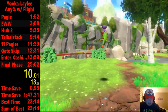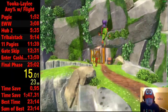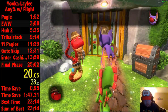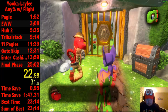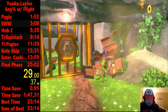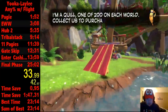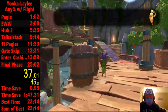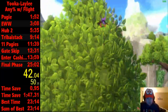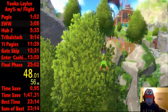Any% with Flight requires you to get enough pages to reach the fourth world and get a pagey there with the Flight ability. Any% is kind of lame in the sense that you don't have to do that — you just kind of go in a mad dash to the final boss. I skipped a lag jump there that saves about 10 seconds, but it's hard to do.